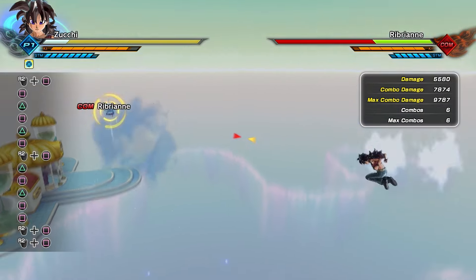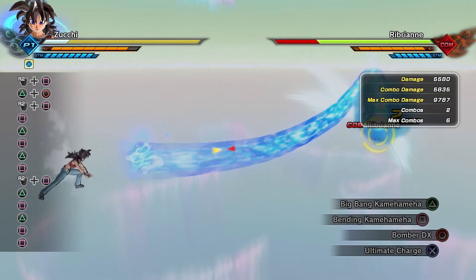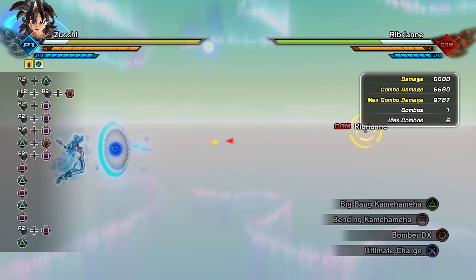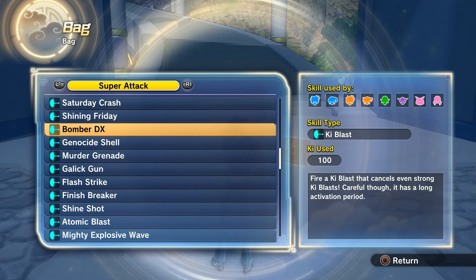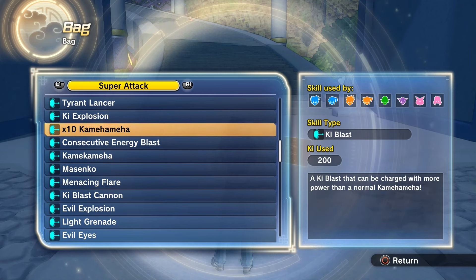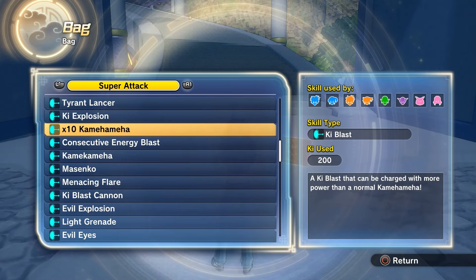Feel free to fill up the remaining super slots with whatever you want, but here are a few suggestions. If you're a Saiyan, Big Bang Kamehameha is a solid choice — if you fully charge it, it will teleport behind the opponent and the blast has a very wide range, making it almost impossible for the AI to escape. Bomber DX works really well with one of the ultimates I'll be mentioning shortly, and x10 Kamehameha is a solid move that does a ton of damage, works great off of knockbacks and knockdown combos, and can teleport with Super Saiyan type transformations. However, it will require two bars of ki, as opposed to everything else that I mentioned only requiring one.